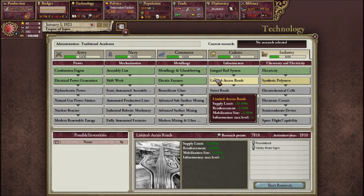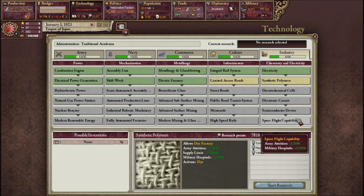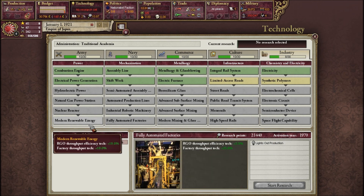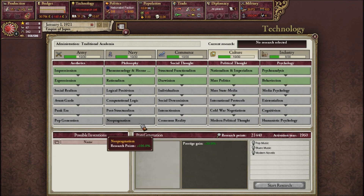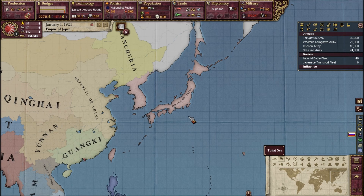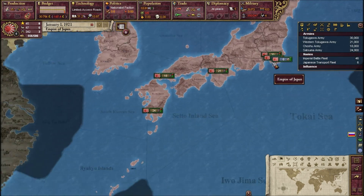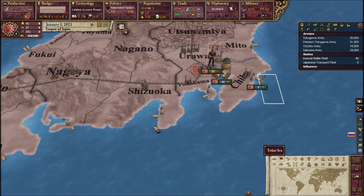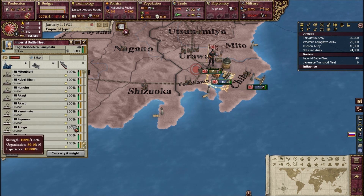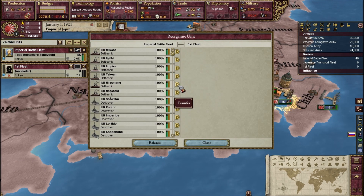So it's 1921. We have limited access roads and synthetic polymers in the tech queue. I believe this game ends in 1970 or 1980 — it looks like all the techs go at least to 1960. I have way too many ships in my navy; this is just a transport fleet, and this one is the Imperial Battle Fleet. I need to cut down because I will not be able to supply them and they'll all start to die.